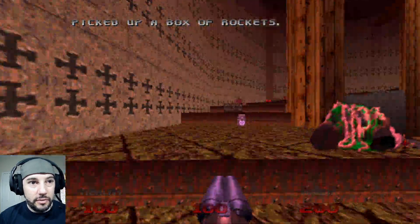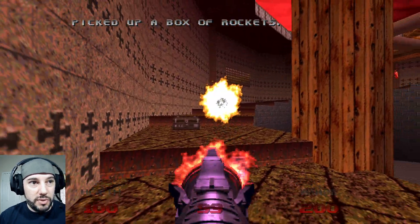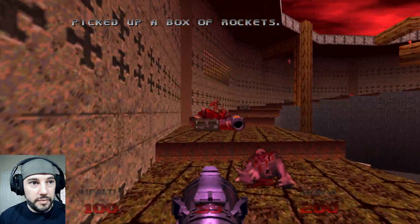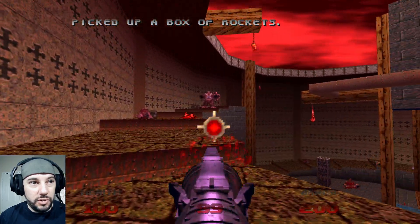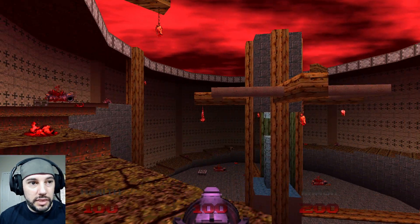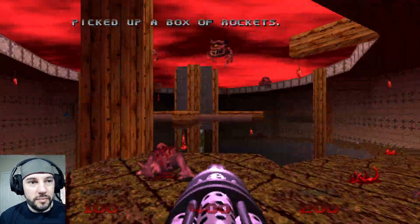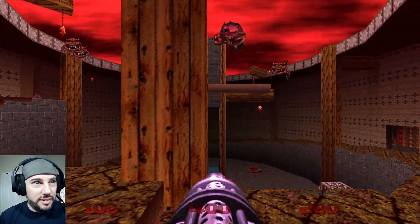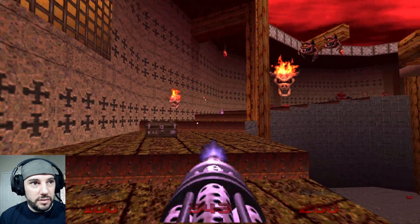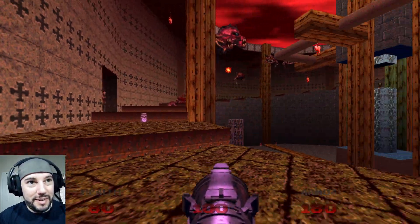So now we're just going to run through. We're going to equip the rocket launcher because I want to fight the mancubus over here. We're going to have some more spawns. I did play a little practice because I was having some trouble just getting lost. So this butthead right here — I hate these guys. Oh, there's another one. Come on now.